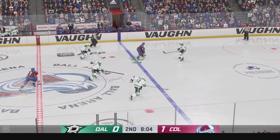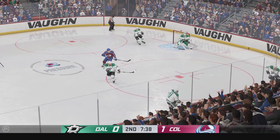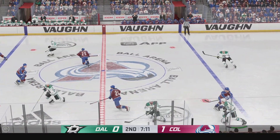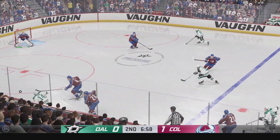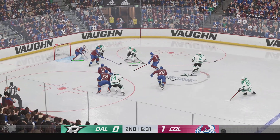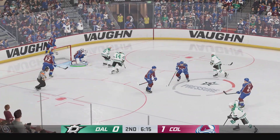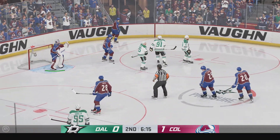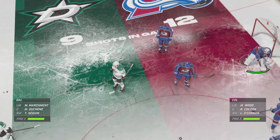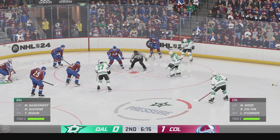And he loses control here. Great use of the stick in the defensive end by Hakenha. Slides the puck over. And now it's grabbed by Harley! Slides it diagonally to Hakenha, and he takes the dish. Oh, a clutch save! The Avs continue to lead here in the second period. They have been very active in the offensive zone tonight.